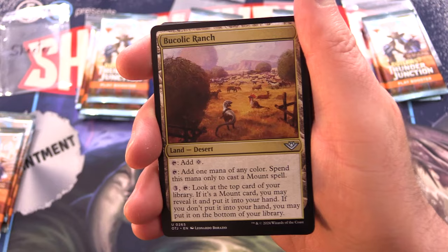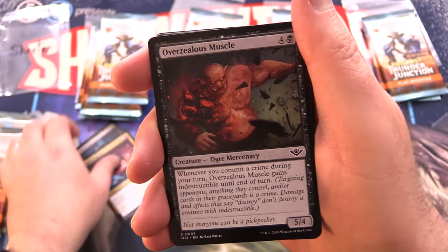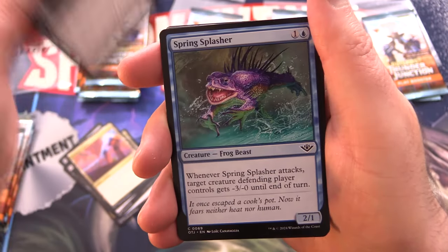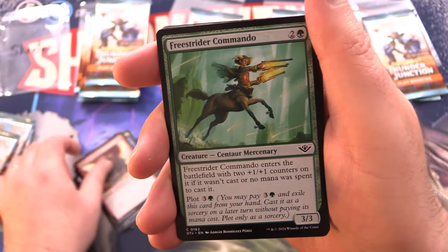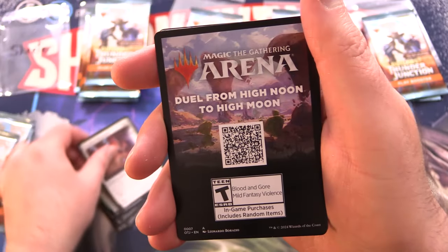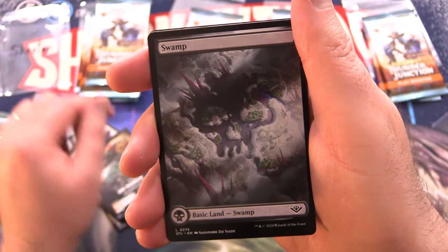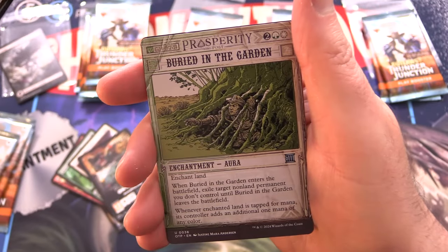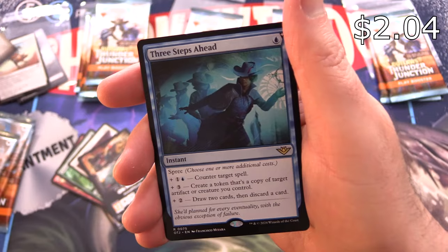Starting off with Bucolic Ranch, Forsaken Miner, Slick Sequence, Overzealous Muscle, Conduit Pylons, Black Snag Buzzard, Spring Splasher, and Irascible Wolverine. Freestrider Commando, Inventive Wingsmith, and just an ad card. We've got a very nice swamp — chuck that in as well. Foil Steer Clear and Buried in the Garden for the Breaking News — chuck those in as well. And Three Steps Ahead for the rare.